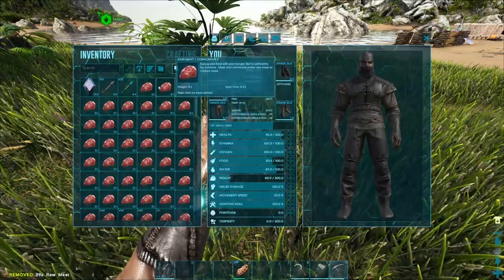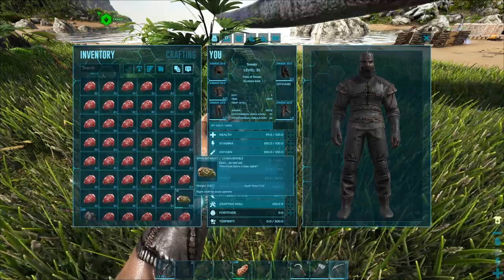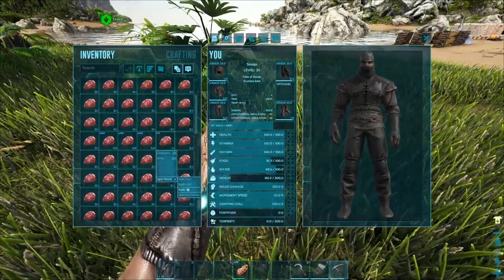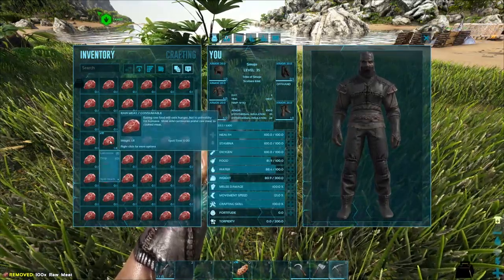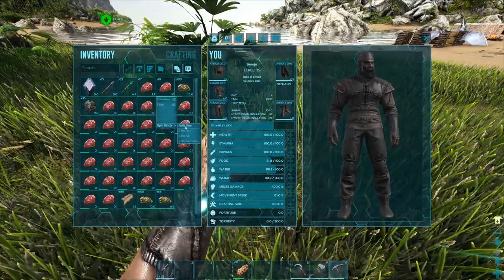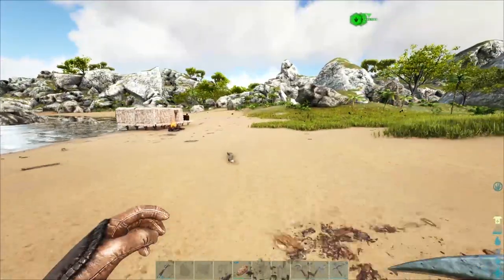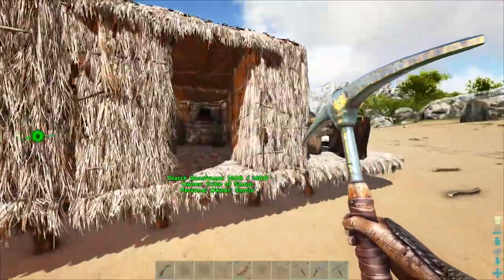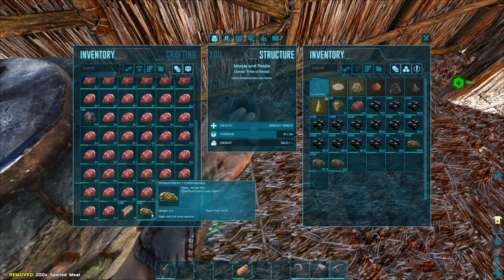Alright, look at this — split all. That's about to be done spoiling. Here's 11, there's the 40s. We got 100 spoiled meat — that's like 266 narcotics right there on a bad day. Let's go ahead and put this up. With 266 narcotics, what are we thinking we can tame? We could tame big bird over there in the deep, but I don't feel comfortable going over there without a taming pin.